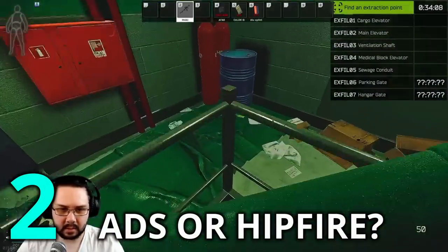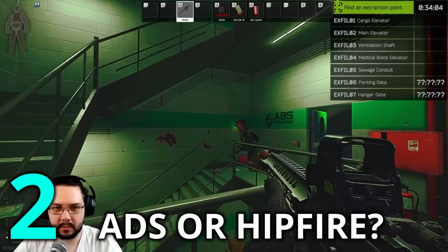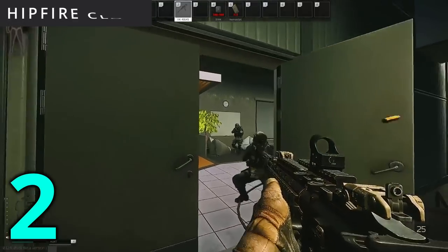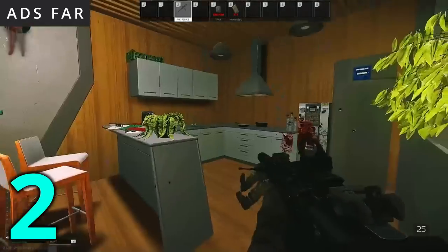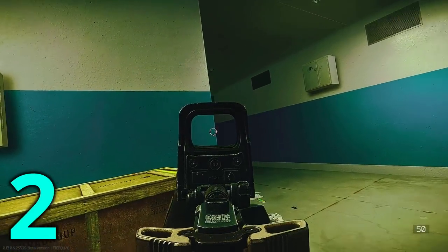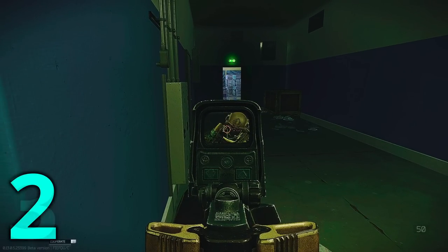Your routine will require both ADSing and hip firing. Here are some points to consider when deciding which to use for a given angle. How accurate is your hip fire? I suggest hip firing only at angles you know you can accurately hit headshots, and beyond that, ADS so that you aren't unnecessarily penalising yourself by using hip fire. Practice your hip firing using this guide. If you ADS too close to a corner, that can result in the gun model blocking vision of a crouch player, as shown here.